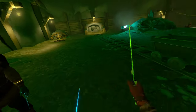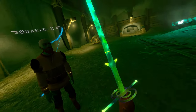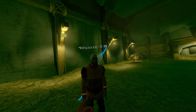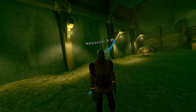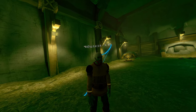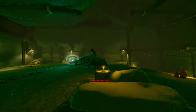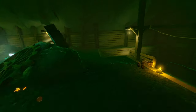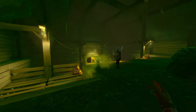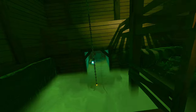My favorite long sword model is the one the skeleton boss uses. There's some good ones. There's a lot of good everything. There's a slime! Dead slime — daggers are great for slimes. Daggers are great for any critter.